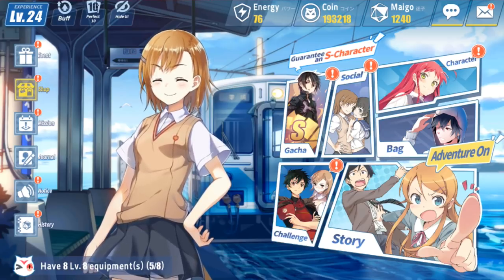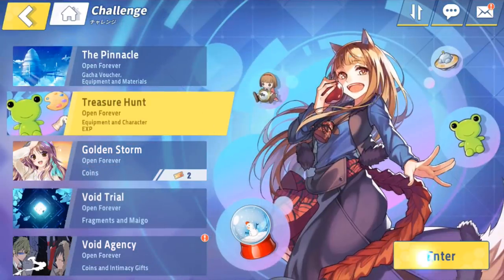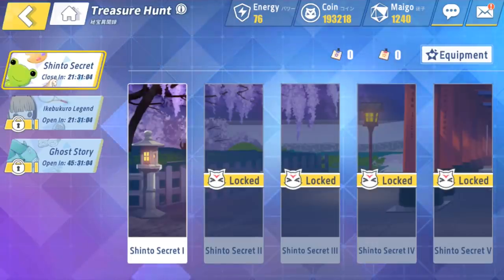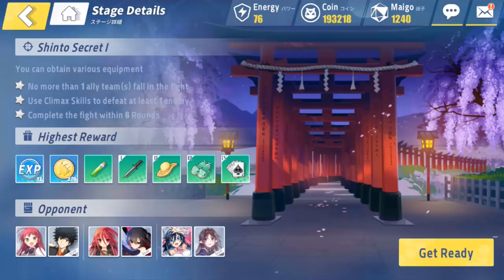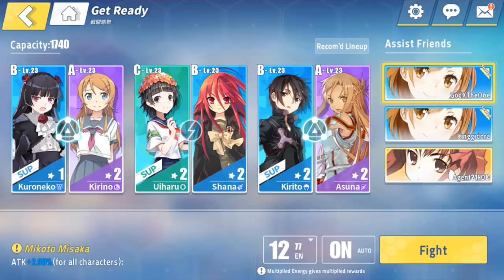The loop is basically the treasure hunt, as you can see right here. What ends up happening is you get a chance to go in and get gear from various places — it's going to give you gear according to whatever area is open. We have Shinto Secret right now. This is just a raw team, and I haven't changed anything because really you don't have to. They provide everything for you; you can use this team all the way up to level 40 without doing anything.